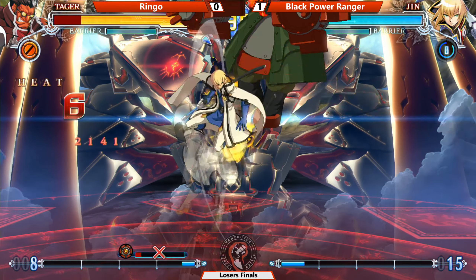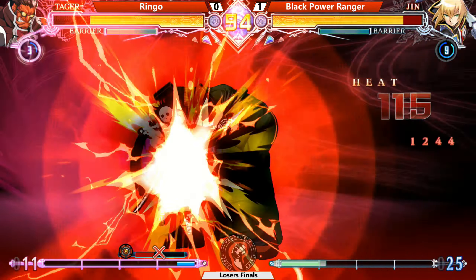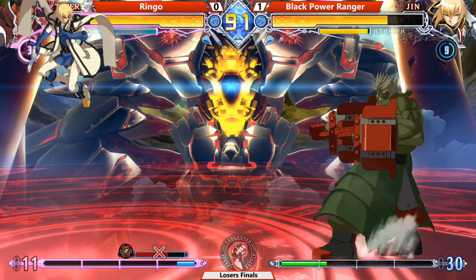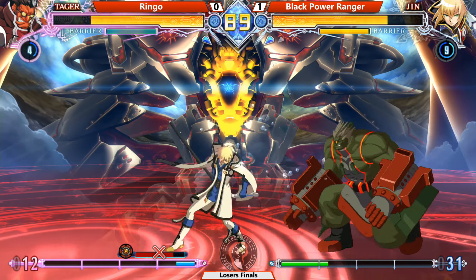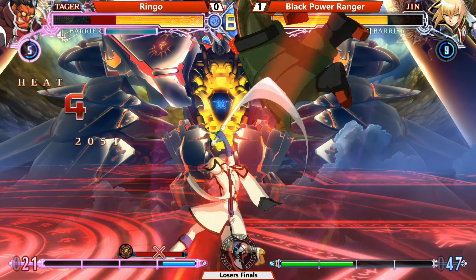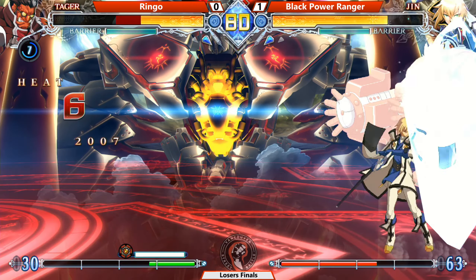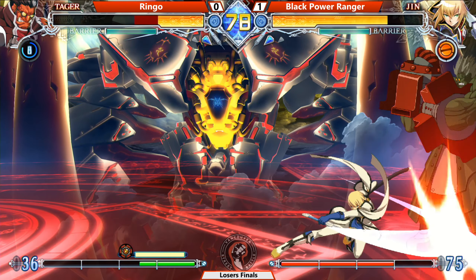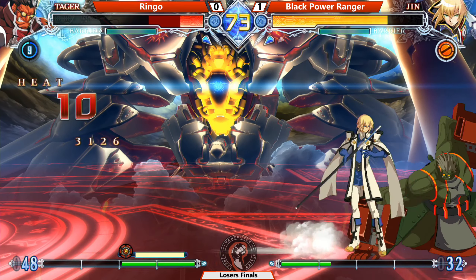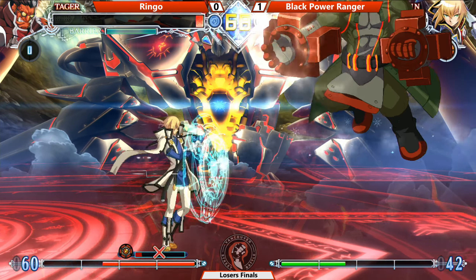Jumps — nope, counter hit. Solid 3k. Overdrive. He's probably just going for the damage right there. The OD super is like a fully invincible reversal that comes out really fast — so people actually do use that as a reversal. Corner combos. I don't know if that was a drop or a re-stand, but Ringo needs to find a way out right now. Another 3k. One more. Overhead — no meter for RC.